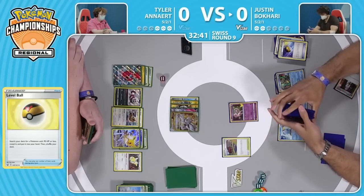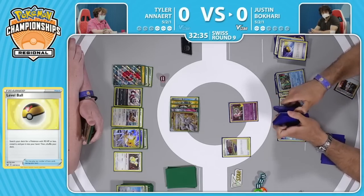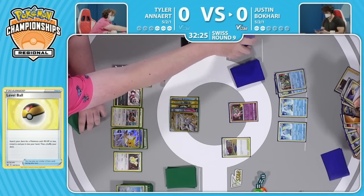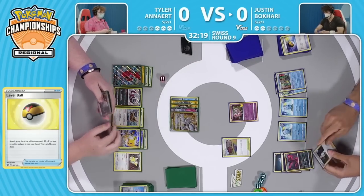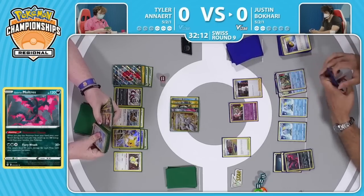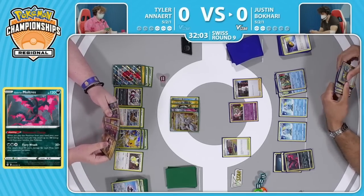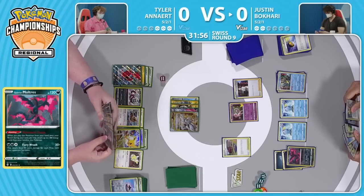It's really interesting because normally this would be very bad if at turn four or whatever you were finally getting Sobbles into play, but Justin is pretty decently ahead — of course only winning by one prize at this point. But as every knockout Tyler takes will lead to more damage being built up by the Moltres, Justin will utilize Training Court to bring another energy back. Malevolent Charge gets two energies onto the Moltres, and Professor's Research will draw a fresh hand of seven.